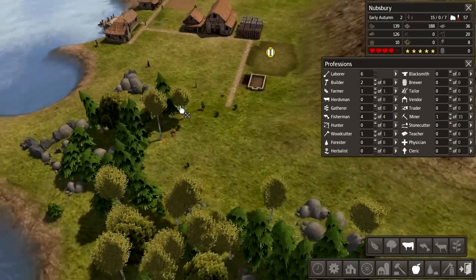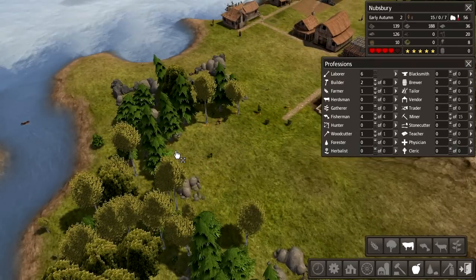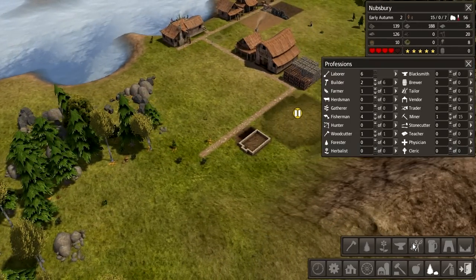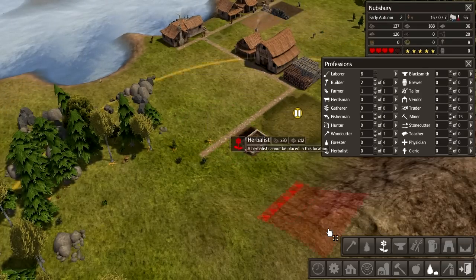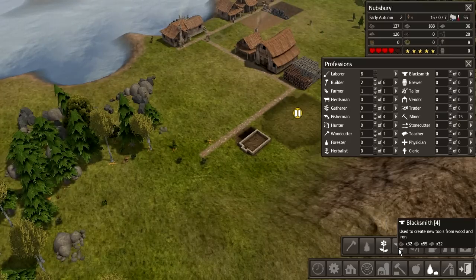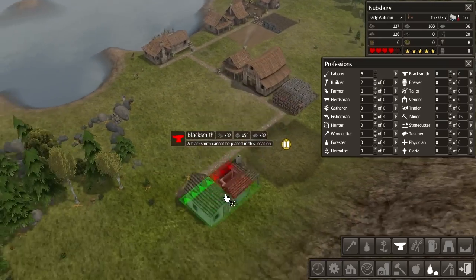Yeah, a pasture could be a good thing. We want to leave enough area for a market though, so I kind of want my pasture to be over here somewhere. How big is a market? What's all this — tailor, blacksmith... Oh yeah, we probably need some of these as well. Herbalist maybe — provides simple health and healing for citizens.